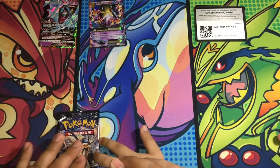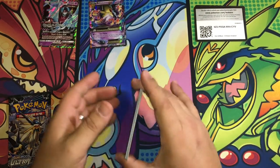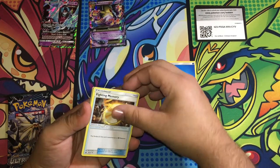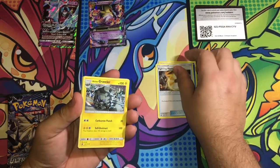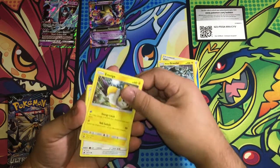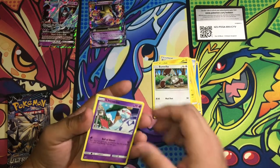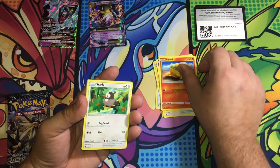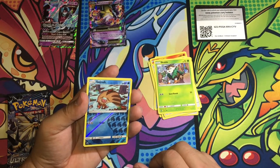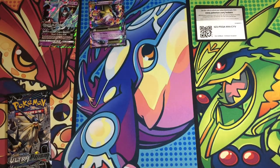This is your pack. You got the Crimson Invasion — one, two, three. This was Sun and Moon, right? Yep, Sun and Moon Crimson Invasion. Water Energy, trainer — Memory. Graveler, Emolga, Buneary, Chimecho, Natu, Starly, Skiddo. The reverse holo is Swinub. And the rare is Octillery.